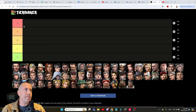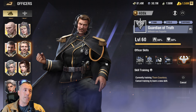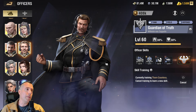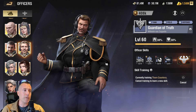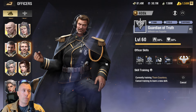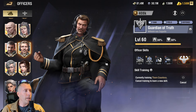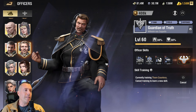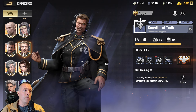We start with our black sheep: Guardian of Truth. Guardian of Truth is not an exclusive lounge officer but is a true pay-to-win — the only way to unlock and awaken him is by spending money. You can never get him for free no matter how long you play. He's the original pay-to-win officer, yet he is outdated. He's not really strong by today's standard of Warpath.